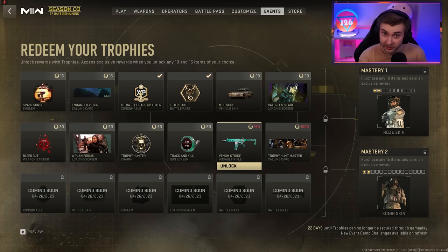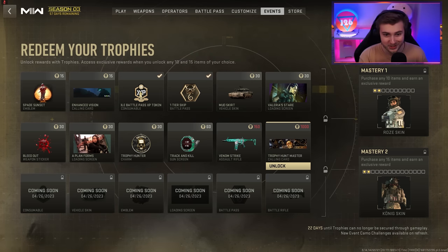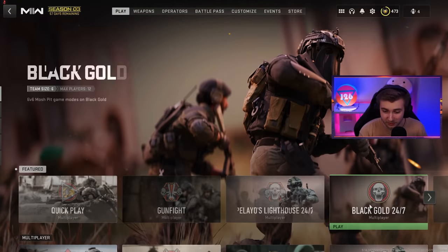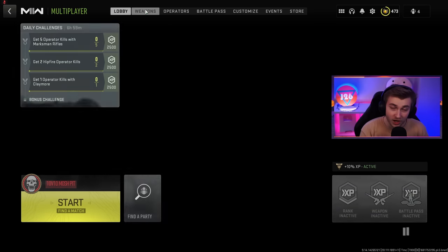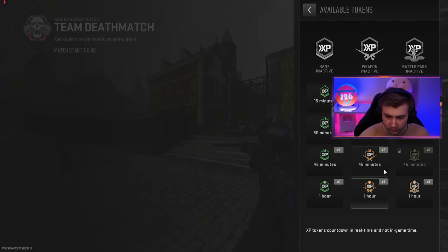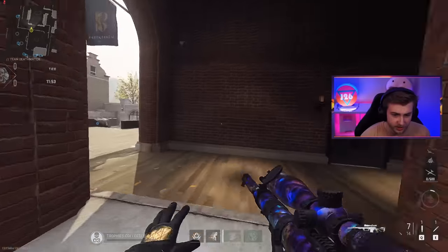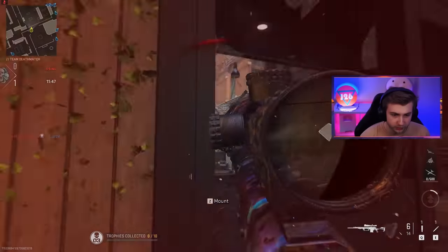Now I'm going to set my goal at getting the assault rifle. But this Trophy Hunt master calling card — I don't know if that's worth it either. That's just something to get to say you got it. And I'm probably going to be one of those people to get it anyway. But this gives me an excuse to actually go in and use the Intervention. I've been having a lot of fun with it. Let's hop in and try to rack up some trophies. I hopped into 10v10s — I don't know what the best strat is to get as many tokens as possible, but I figured 10 people on the enemy team, that's probably a good start.